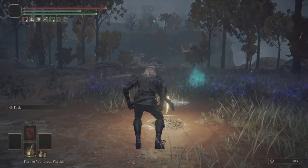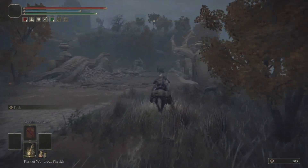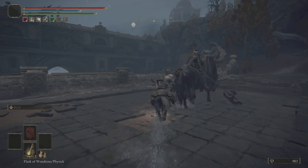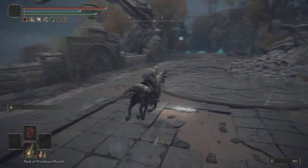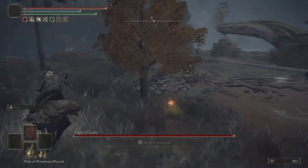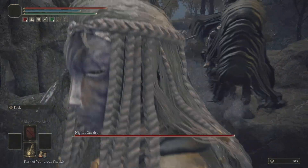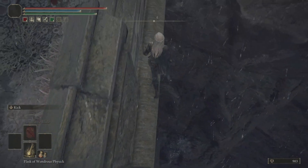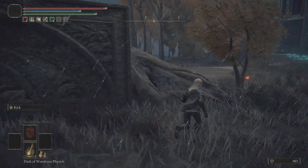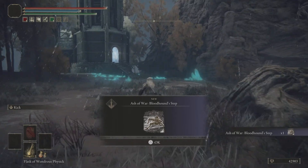What you're going to do is run and hit him to get his attention. This one may take a few tries because sometimes at the beginning of the game he will one-hit you. All you're going to do is bring him this way, hop off Torrent, and walk along this edge while facing him — you can roll. As you can see right there, he will just jump off the edge. I got 42,000 runes and the Bloodhound's Step Ash of War.